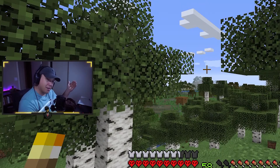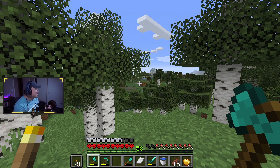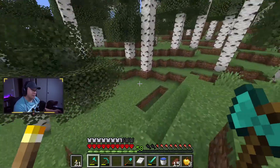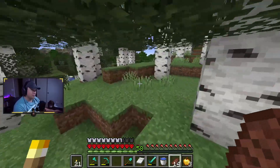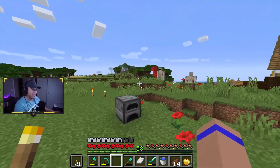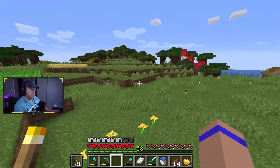Duke pulled my hand right off the mouse as we discovered a witch's hut! Look at this handsome boy. Love you, bud. Thinking about witch's huts — I'm gonna kill a witch to get like maybe a glass bottle and some redstone. Is it really worth it? I'm just gonna leave her be for now. Let's go build this house. I think we're gonna build it over in this area.